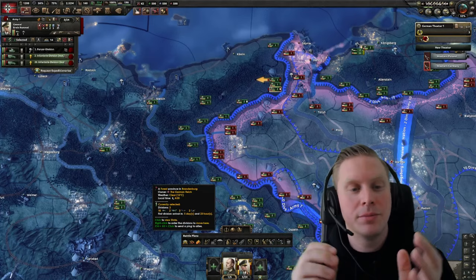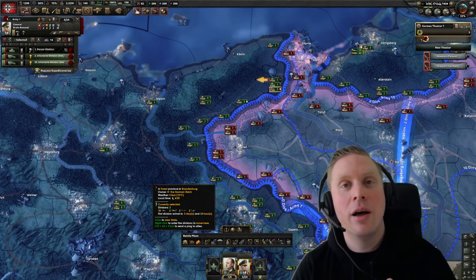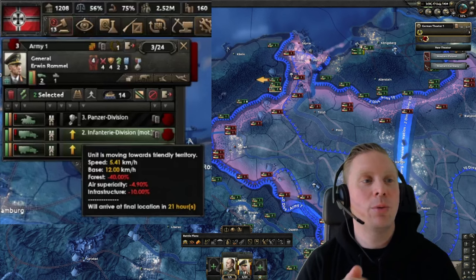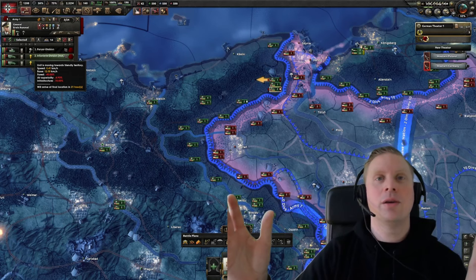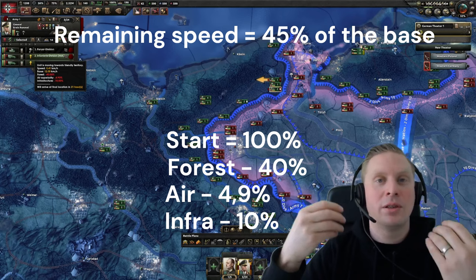Here comes the really interesting part — how movement speed on the map is calculated. You start with a max speed, now called base speed in the calculations. As you see, we have a base speed of 12, but we get modifiers: we try moving trucks through forest, we have enemy air superiority and infrastructure. The calculation is simple: start with 100, take minus 40 for forest, minus 4.9, minus 10 extra — your base speed is lowered by 54.9 percent.